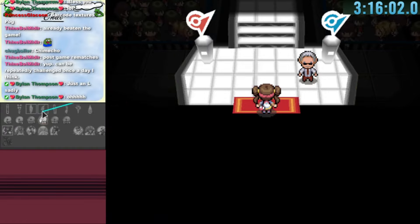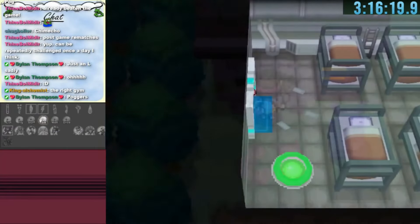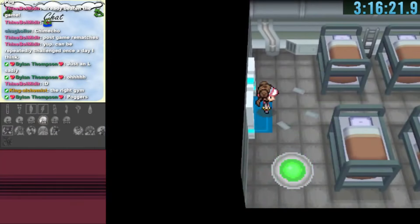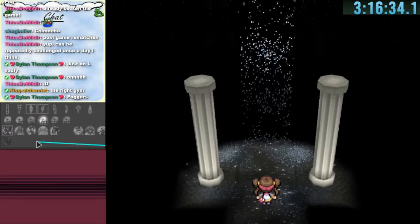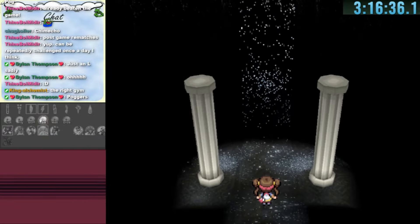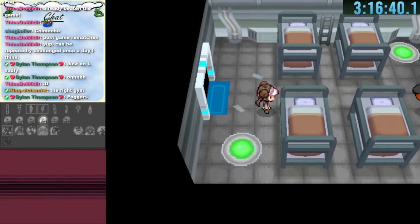We find the actual electric gym leader for the Bolt Badge — this hour is off to a great start with two gyms found! We head to the bottom left house which leads to a Plasma Frigate teleporter, and the bottom one leads to an Elite Four member. Back to back we've found two important warps, and Caitlin is awaiting us.